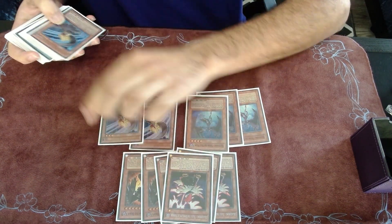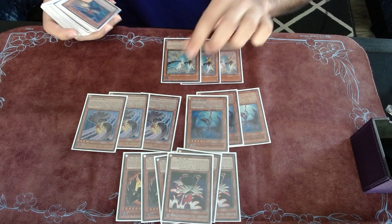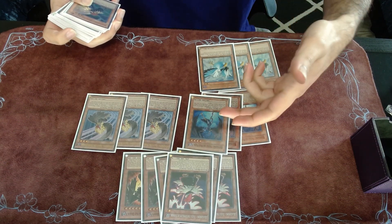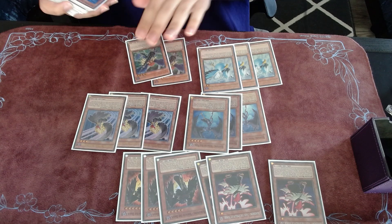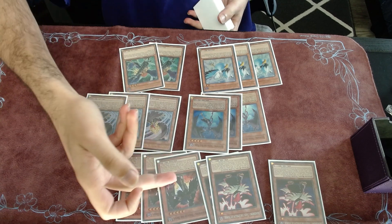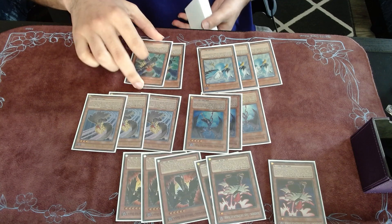And then we have the hand trap, triple Kalut — damage step shenanigans. And then we have the recursion, Blizzard the Far North, to bring back Shura or any other monster just to Synchro Summon. And then we have two Bora the Spear. Before the tournament I didn't know you can bump Sirocco, Shura, or Bora to attack for piercing, but now I know.